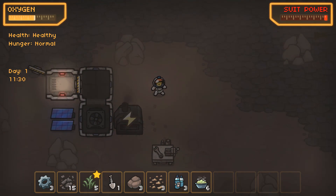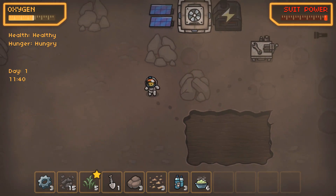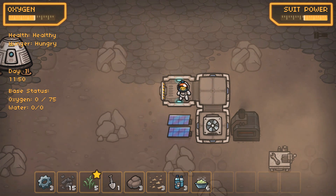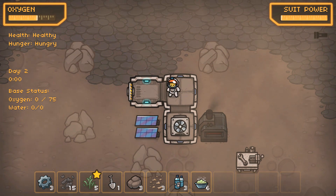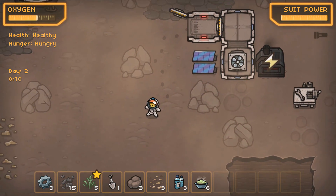The sun is coming back up, which means our solar panels should kick back into action. Let's use what oxygen we have right now because I'm going to disconnect this module so that we can smelt a little bit. Suit power's on its way back up. We made it to day two — that's a plus. But that means I can't kick out the oxygen scrubber just yet — I need to let that regenerate a little while longer.